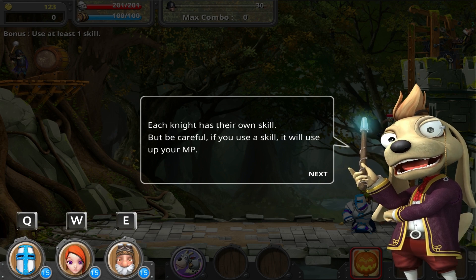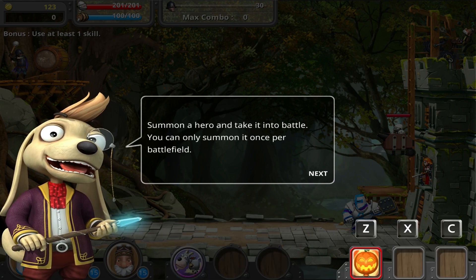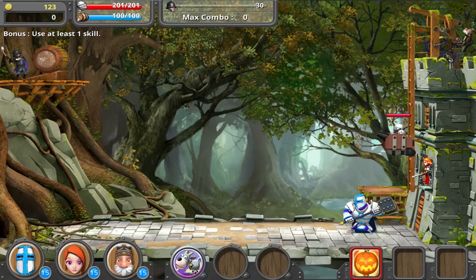Each knight has their own skill, but be careful — using a skill will use your MP, which means mana points. Use the right items for the right situation. This is especially helpful if you're in danger. Summon a hero and take it into battle — you can only summon it once per battlefield.